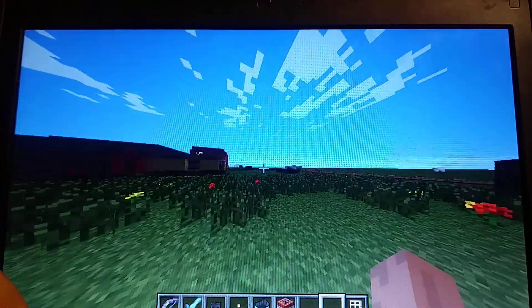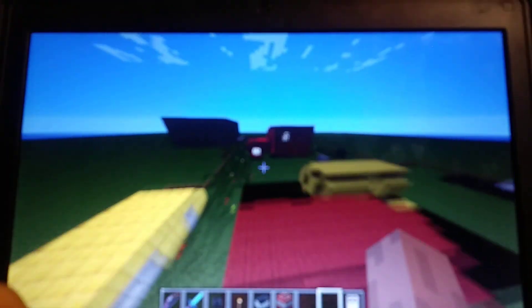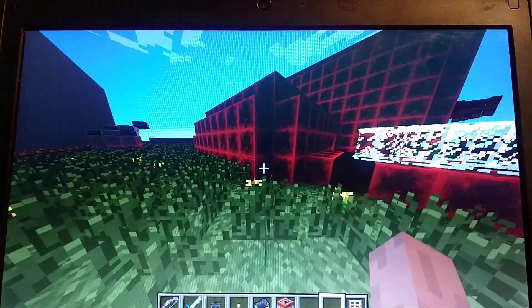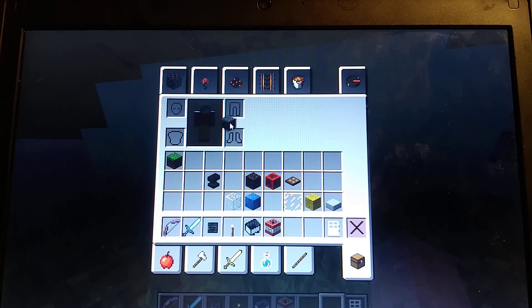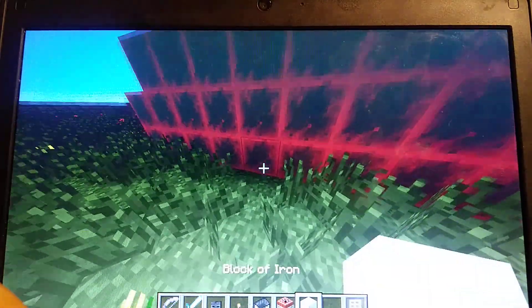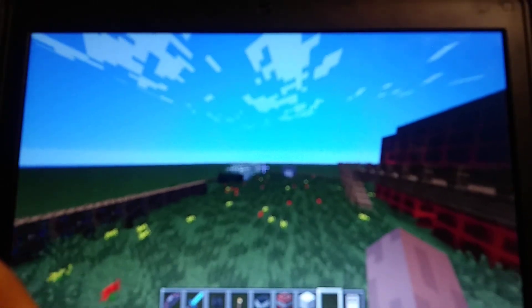This is a spawn right there. There's a spawn right there and a spawn pretty much over there. This little thing right here — basically it's like someone's behind here, which sounds pretty cool. I used an iron block. There's a spawn right there, and there's a spawn pretty much over there as well.